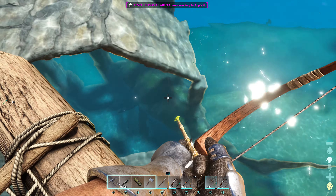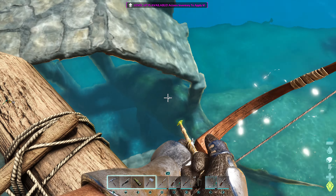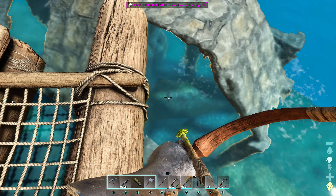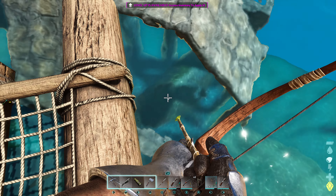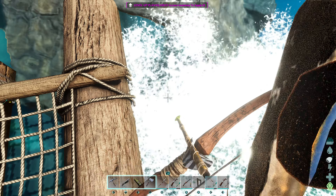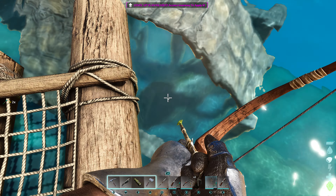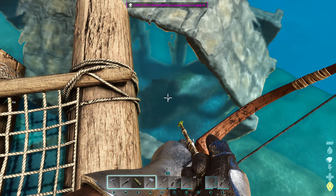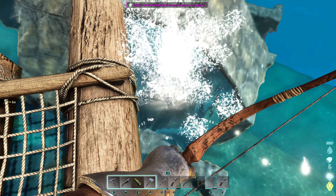He shouldn't be able to get out — he should be trapped. We'll just see how many arrows this takes. I'm not too sure what level this guy was. Let's just hope we don't kill him. If we just do little shots like that, we've probably got less chance of killing him. There's another shark around.